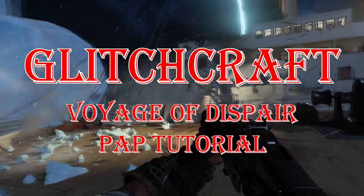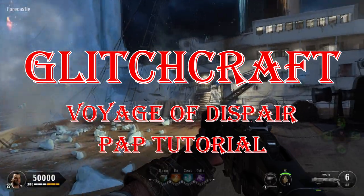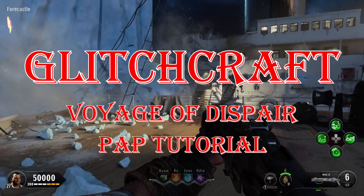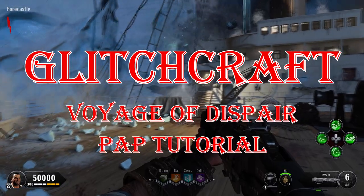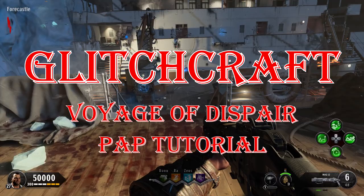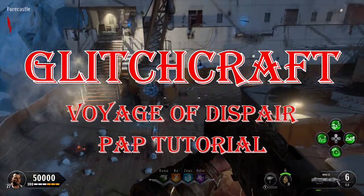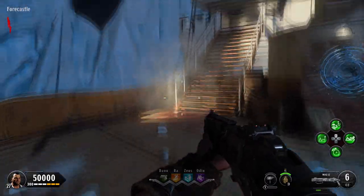What's going on guys? My name is Hybrid and you're watching Glitchcraft. This is my beginner's tutorial on how to pack a punch on Voyage of Despair. There are four pedestals that you need to activate in order to do this. This map is a little bit complicated, so I will be showing you the routes to all four locations from the spawn area to make it easier to navigate. Go ahead and grab your controller and follow along with me.